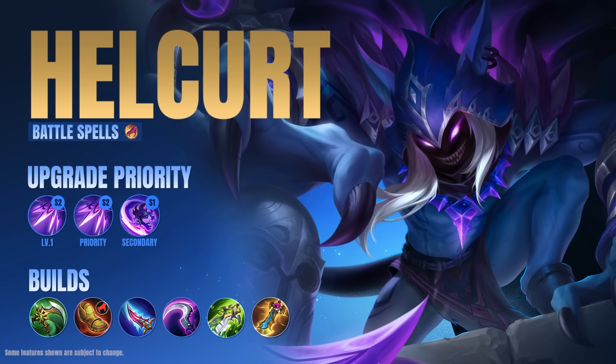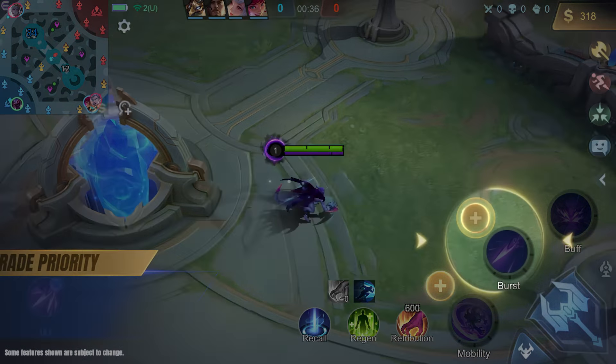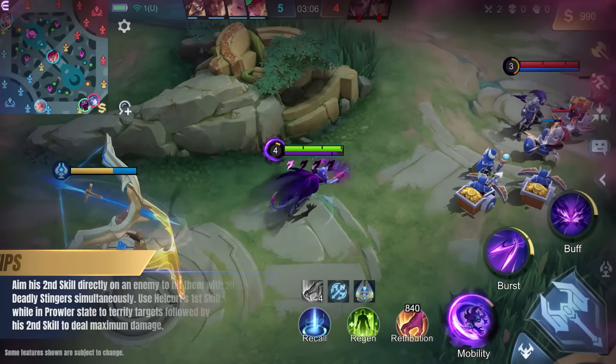Hellcurt boasts high burst damage while also having decent sustained damage, but if he stays exposed for too long, he can quickly lose his advantage. At level 1, upgrade Hellcurt's second skill and continue to prioritize upgrading it as his main source of damage.